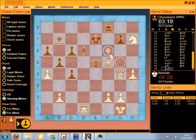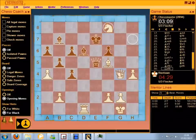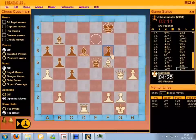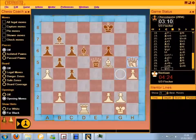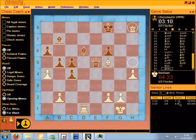Bishop takes Rook — we're going to start exchanging pieces. Let's see how Black recaptures. With the pawn. Knight takes Rook. Queen to h5. Pawn moves. Queen h8 check. We can see from the score that Black is pretty much lost.